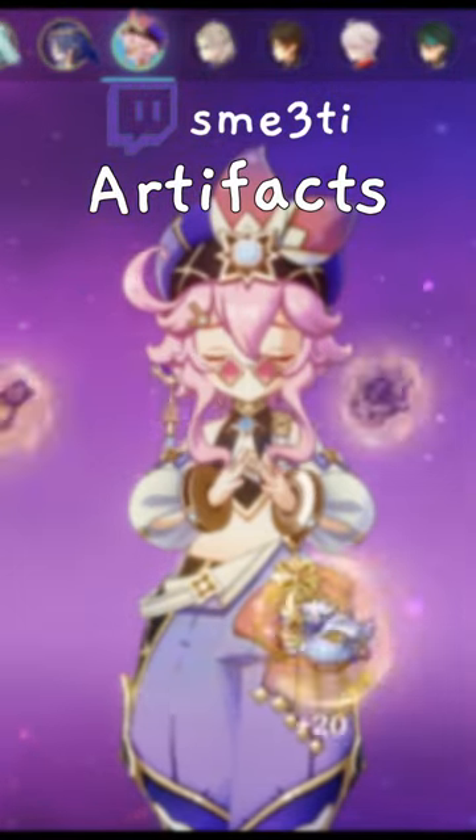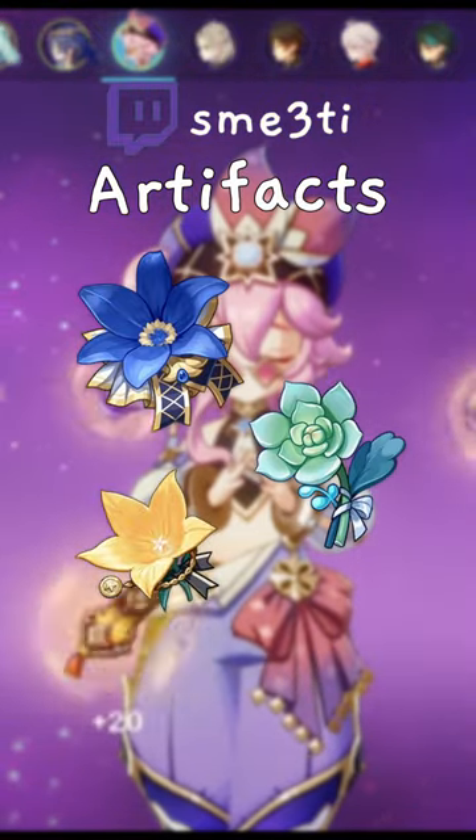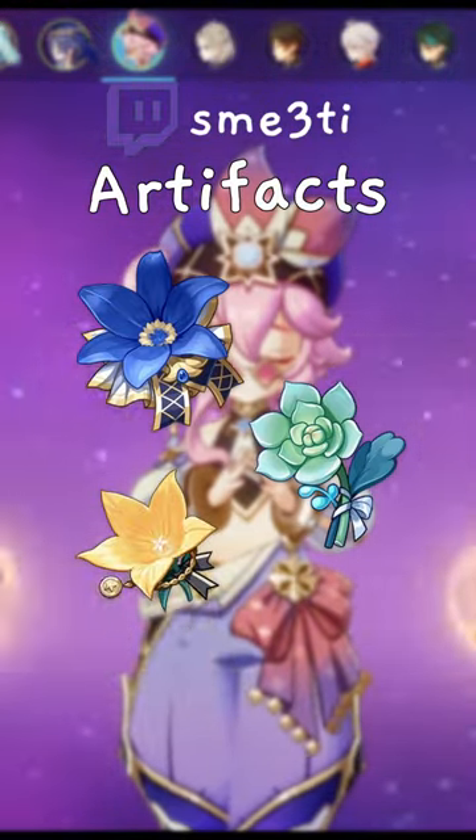For sets, support sets like Noblesse, Exile, and Instructor are always great. You can opt to run these as she doesn't really provide a big chunk of the damage in the teams you're using her in.